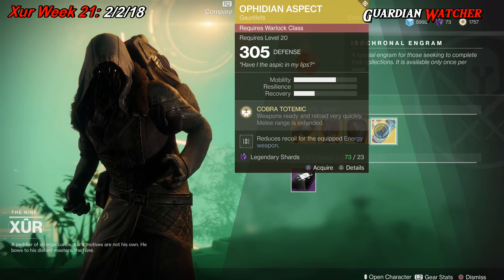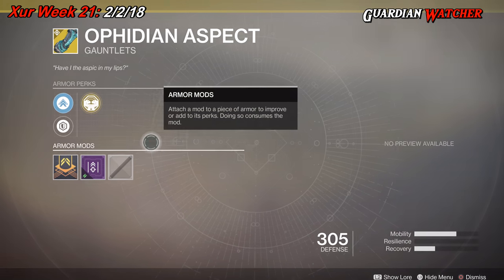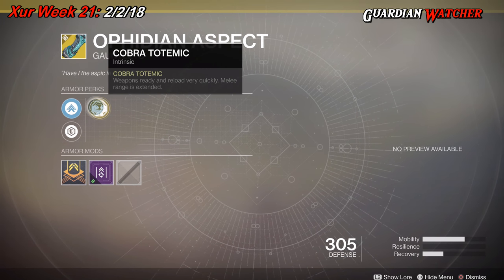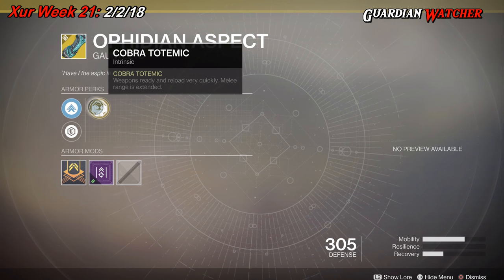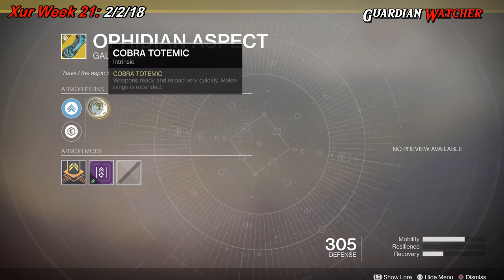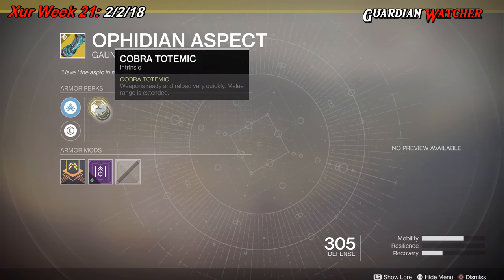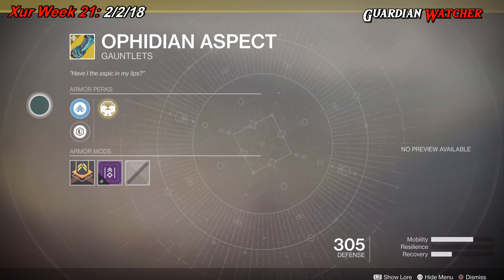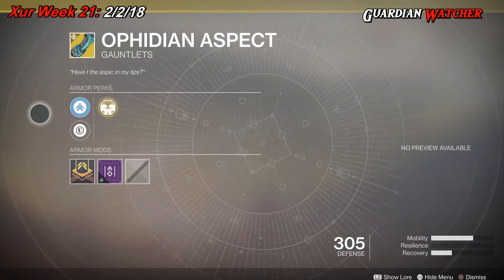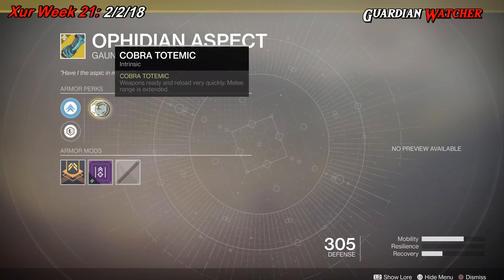Last but not least, the wonderful Ophidian Aspect for the Warlock. This comes with 2 Mobility and 1 Recovery. The intrinsic perk is Cobra Totemic — it used to be Viper Totemic in Destiny 1. The perk reads: weapons ready and reload very quickly, and melee range is extended. I noticed the perk display was in an unusual position when opening this, which was kind of weird.